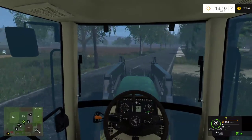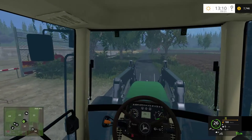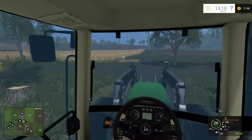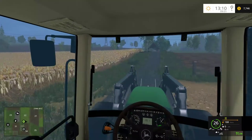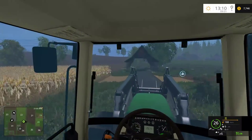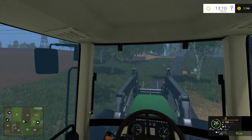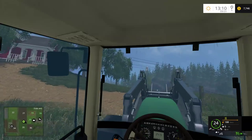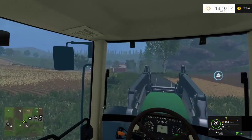We'll head back to the straw field and get the straw bales picked up first so we can start cultivating that field. We'll probably plant some corn on it, or possibly wheat - one of the two. I think we'll have enough straw to last us a while, so we'll probably want to get some corn silage going. We'll stick to the corn for silage, straw for straw from wheat or barley, and then use the grass as grass. We'll probably be making a whole lot of silage from the grass.